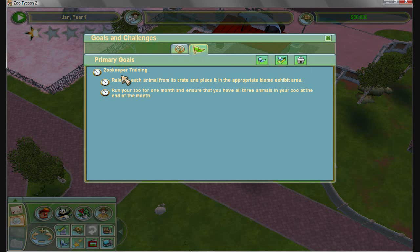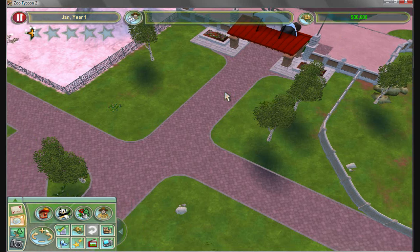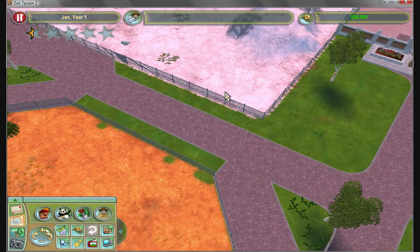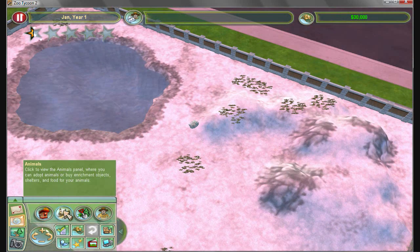Here are our objectives. We are going to put all the right animals in the exhibit — I'm going to walk you through the process of that. And then just wait a month; I think you can do that last part on your own. It's pretty easy to wait and do nothing.